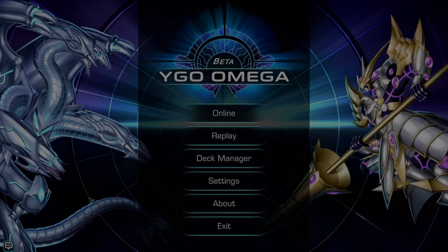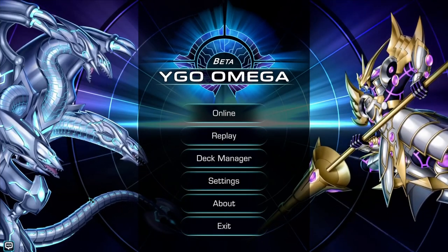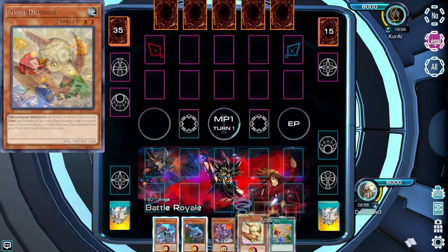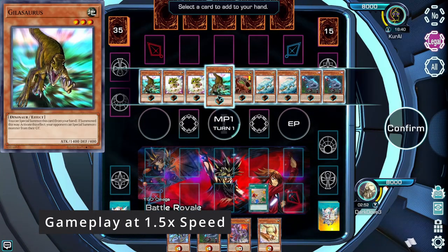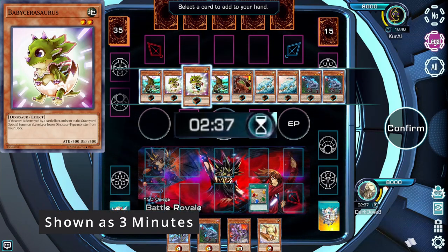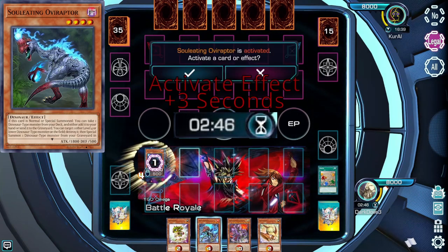Let's go over the timer system that Omega uses. Have you ever wondered what type of timer systems are used in turn-based games? Making a timer system is not easy — if you give a player too much time, they can stall; if you give them too little, they won't have enough time to complete their combos. Omega uses a system of a starting time and an incremental gain per movement. You start with the default idle time specified for the match — in ranked, it's 180 seconds — and every time you complete an action, you gain 3 seconds back per move.